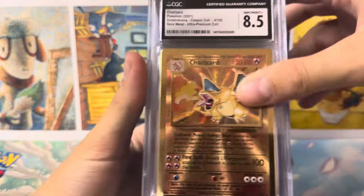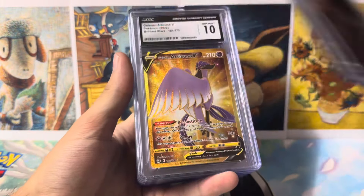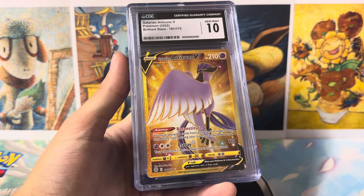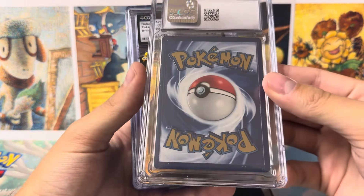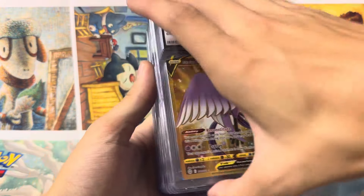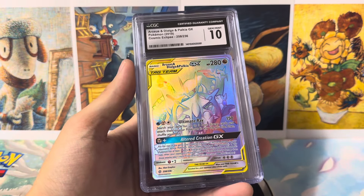Last stack here. We got Charizard GX Metal Card 8.5 — two of those with the same grade. I thought those would have gotten a 9. Sometimes there's little scratches or dings on these cards that you can't see in person unless you're in really good lighting. And then we got a Galarian Articuno, a Jigglypuff Secret Rare — oh yeah, this one's really nice.